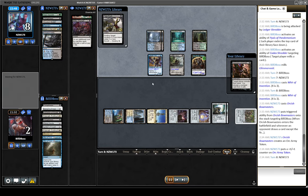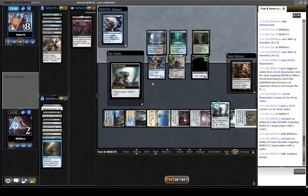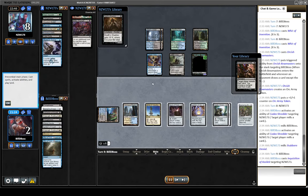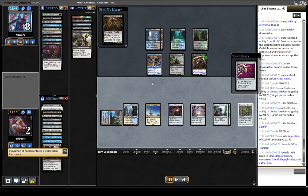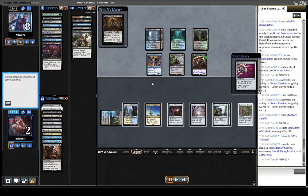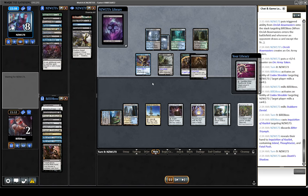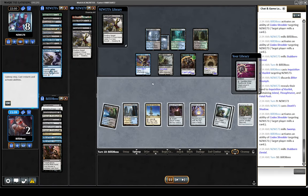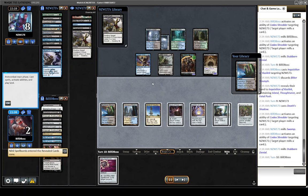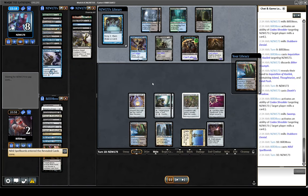From here we just mill them out. It's very standard — keep them off anything. Importantly in this scenario, we do want to keep ourselves off Counterspell too, which is very important as we would die. But that's more than easy to do with Pyxis here.